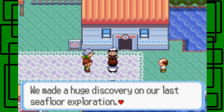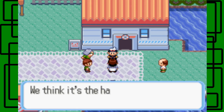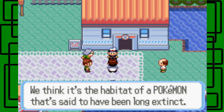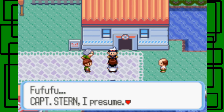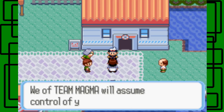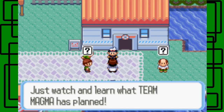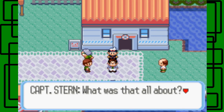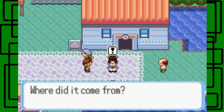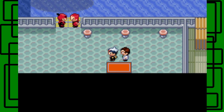Oh Steven! Captain Stern says they made a huge discovery — they found an underwater cavern on route 128 that they think is the habitat of a Pokémon said to have been long extinct. Then a Team Magma member announces over a megaphone: Captain Stern, we of Team Magma will assume control over your submarine. Your objections are meaningless — we expect your total cooperation. Everyone's confused with question marks over their heads.